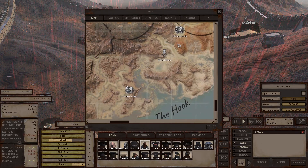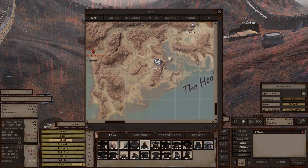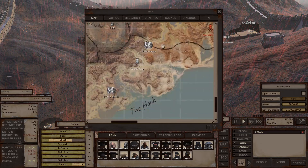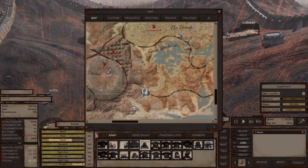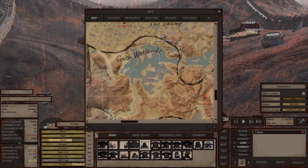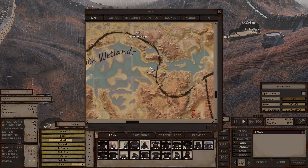The Hook has two towns both owned by the United Cities, and a waystation I think owned by the tech hunters. There are no notable locations to find — it's basically just another United Cities zone that could use a little more love.